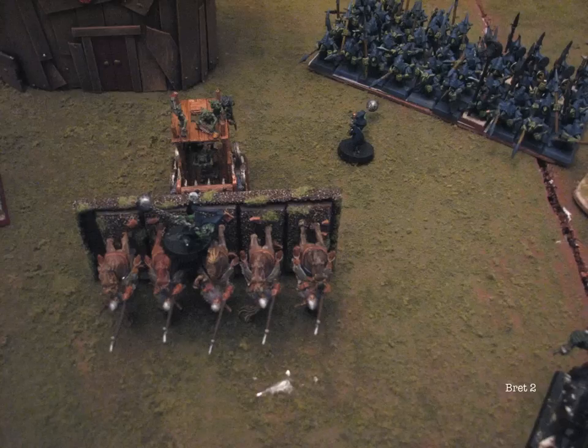Turn 2 for Bretonians. I declare a charge with my fast cav into the pump wagon, knowing that in doing so I will release fanatics. Two fanatics were released, and one of them landed right in front of the pump wagon, so my guys ended up landing on top of it and it obliterated them. I wasn't able to take out the pump wagon — all the fast cav really did was release two fanatics and kill one.